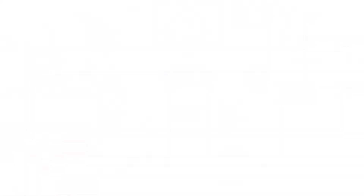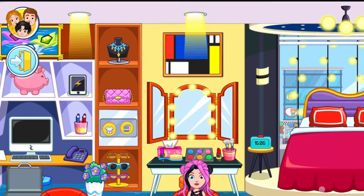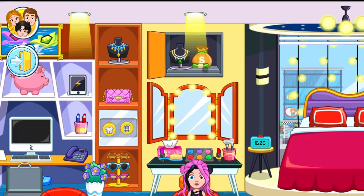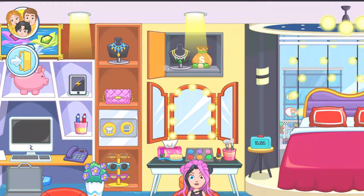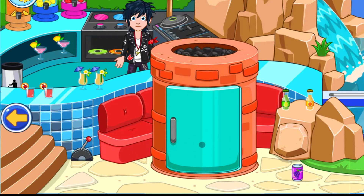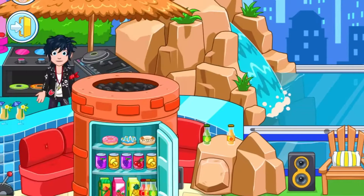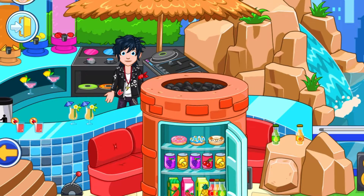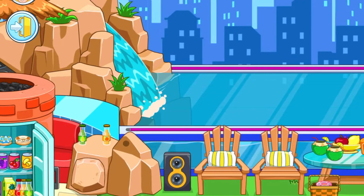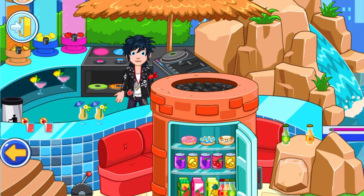The couch right there actually turns into a bed when you click it. Next, there's a painting — when you click it you get jewelry and a money bag. When you go out to the pool area, there's a lever you click to get access to a secret underground fridge. If you want to change the pool lights, click this thing here and you can choose between pink, blue, or yellow.